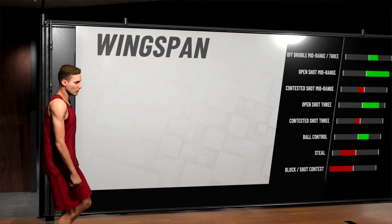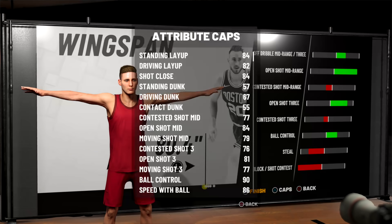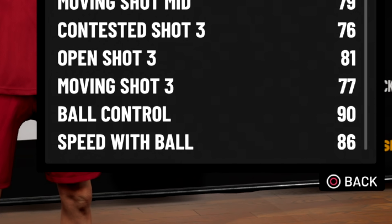Keep changing your height while minimizing the wingspan and keep checking your attributes until that ball control is at least 88. That's the sweet spot where you'll still have a good height but be able to speed boost — not at 99 overall, way before that. If you want to dribble a lot, you want ball control to be at least 90, because as your stamina lowers, your ball control actually lowers too. If you have 86 ball control and your stamina drops halfway, you won't be able to speed boost anymore.